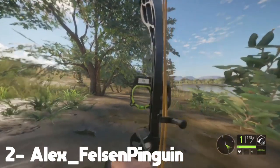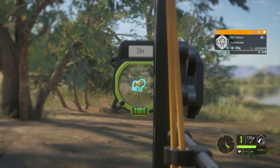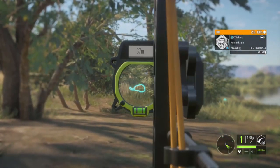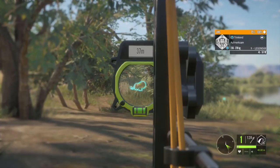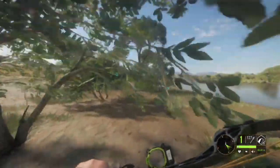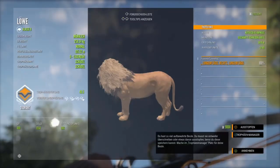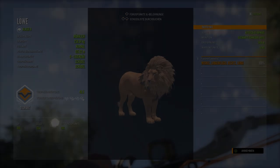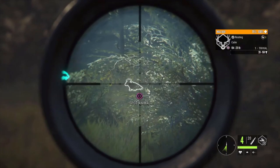Closer towards the number one spot, we got Alex Felson Penguin — he's been in a few of these top five diamonds. He's got a pretty awesome clip with a nine legendary lion and the bow. He's going to smoke him once he stands up — boom, there you go. He runs off a good bit; I don't think it was the most solid hit or maybe he used weaker arrows. He has 600 grain. But hey, he brought him down and that's all that matters.